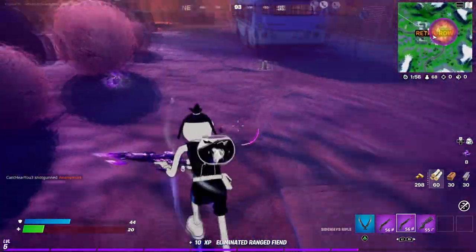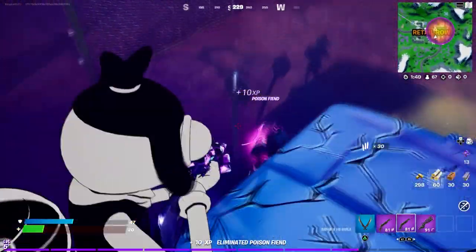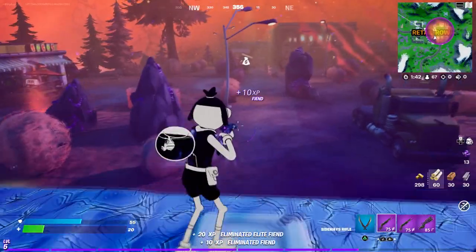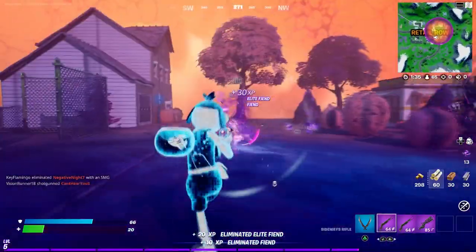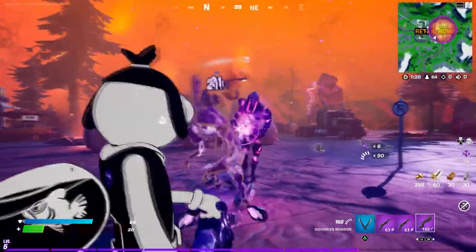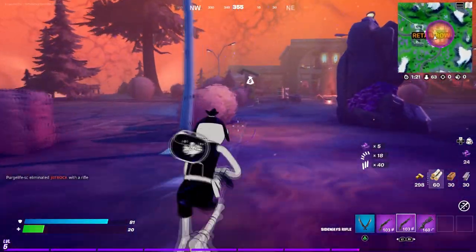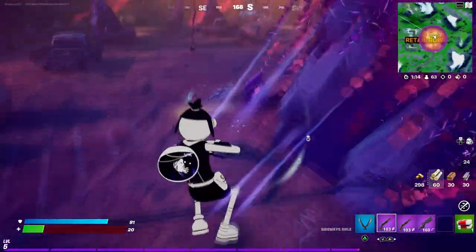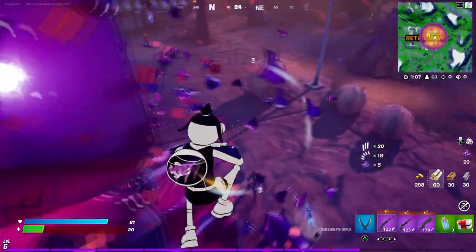To upgrade them, you have to eliminate these enemies. When you do, they drop little cubes you need to pick up — you can see them on the floor. Not all enemies drop them, but the big ones do. See how that big dude just dropped them — I'm picking them up now. They also drop weapons, which is really cool. Try to collect as many as you can.